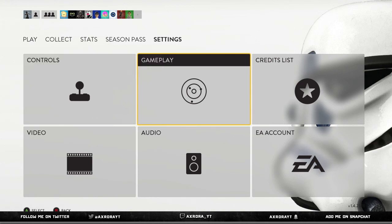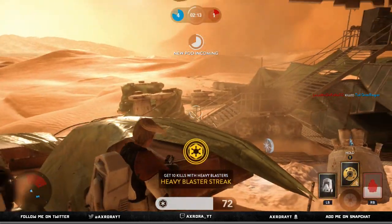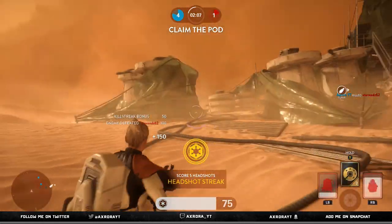Another thing to improve your aim is to go into settings, go to gameplay, and turn off the vibration. When vibration kicks in during a gunfight — whether you're shooting at a Stormtrooper or a Rebel — it will actually knock your aim off a little bit, getting you killed because you miss the bullets you would have hit with vibration off. I would really recommend turning it off. It might feel less immersive, but it will get you killed less and keep your aim on track.